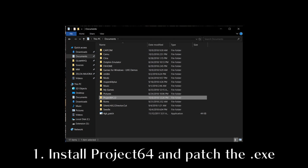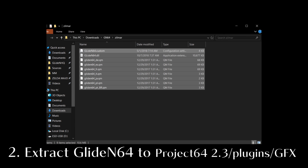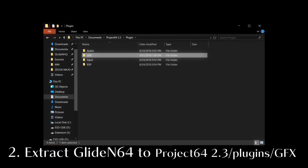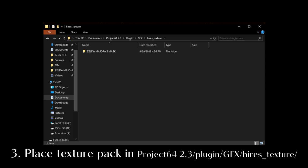To make things easier, install Project 64 to your documents folder instead of program files, then launch the NT patcher. When prompted, browse to the Project 64 exe file and open it — this will help avoid memory issues. Then extract the Glide N64 zip and look in the Zilmar folder for the Project 64 files. In your Project 64 installation folder, navigate to Plugin GFX and place the Glide N64 files there. Also check that there is a folder called Hi-Res Textures here; if not, create it. Place the texture folder from my zip file inside of this folder.